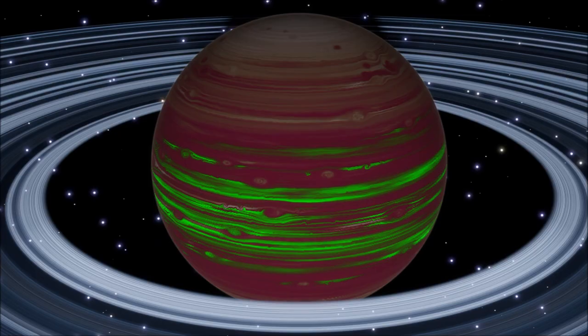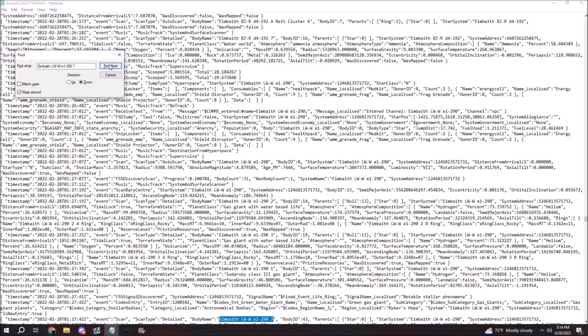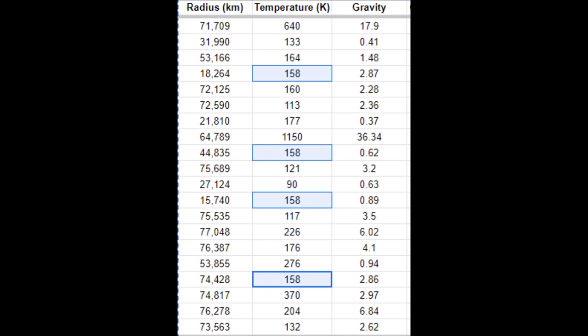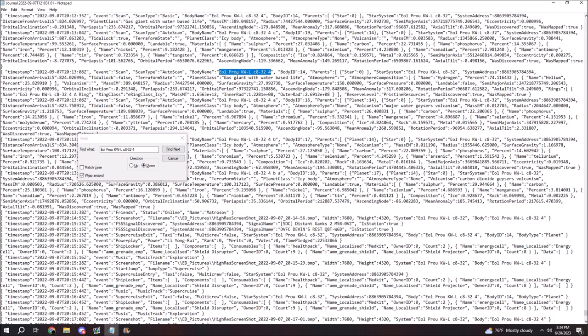I pulled up one of the journals where I discovered the green gas giant — the green water giant — and crossed my fingers that I'd see something cool. The green water giant had a surface temperature of exactly 158 Kelvin to six significant figures, all zeros. I was thinking there's no way I'm the first to notice this. I then recalled that three other green gas giants shared the surface temp of 158, two of them being gas giants with water-based life. Seeing as the surface features of a water giant and water-based life giant are similar, the one thing I was hoping for was at least one of them to also have a surface temp of 158.0000 Kelvin. And sure enough, the two temperatures matched. My heart was practically racing at this point, as I had apparently figured it out.